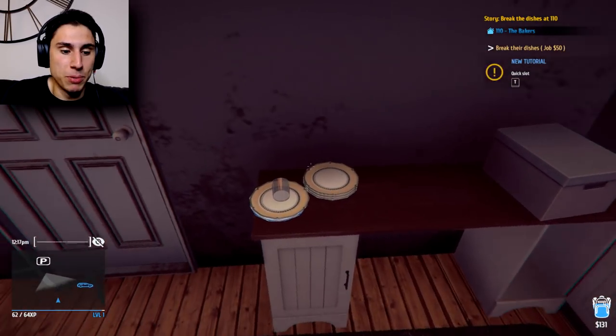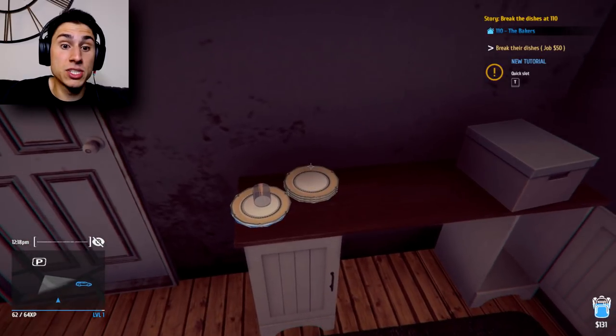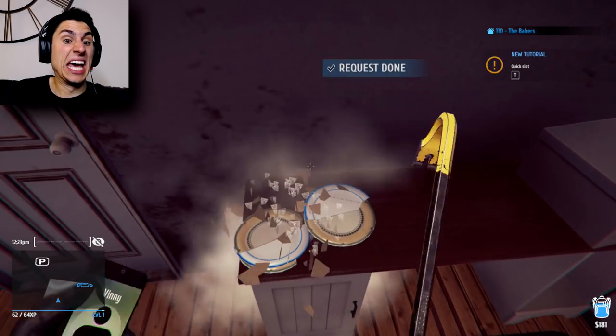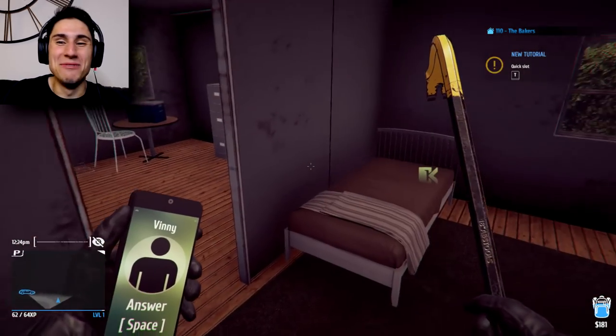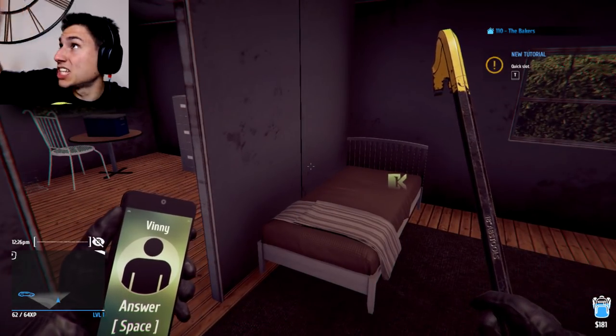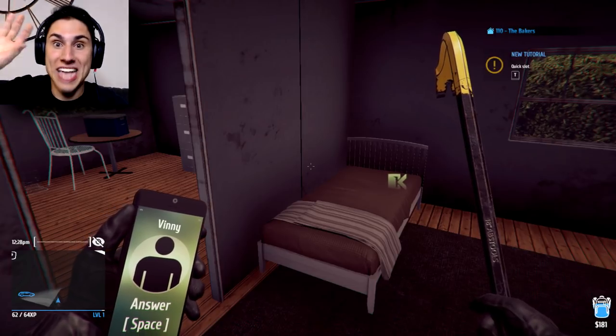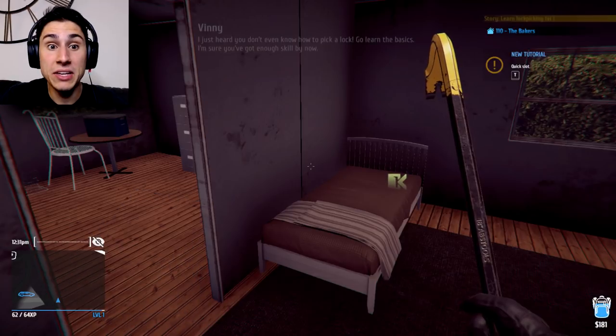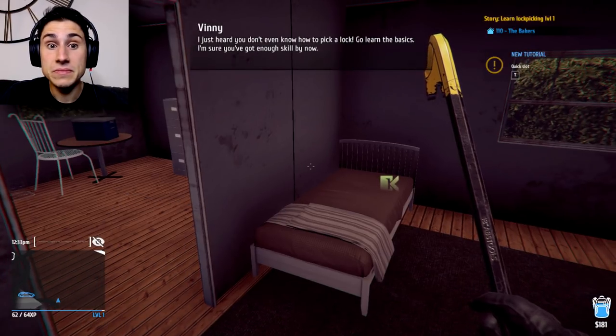Let's break these plates. I think we could pull out our crowbar with Tab. There we go. And right on time Vinny calls me - I think Vinny has like some secret camera in the corner of all these houses, and the second I do what he wants me to do, he calls me right away. 'I just heard you don't even know how to pick a lock - go learn the basics, I'm sure you've got enough skill by now.'